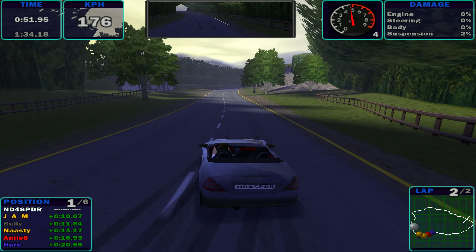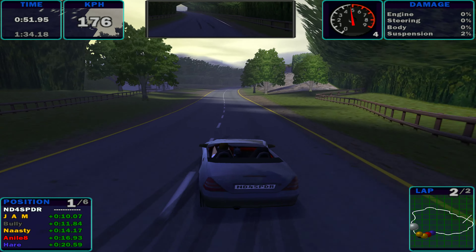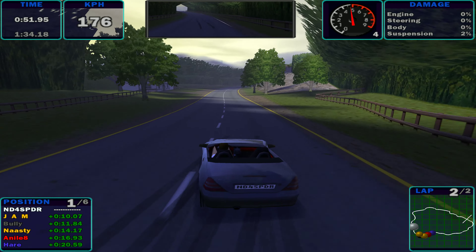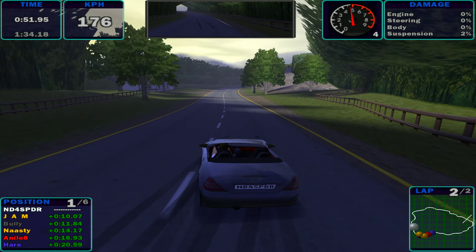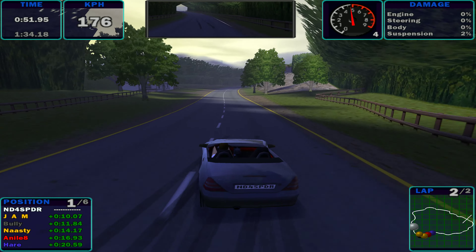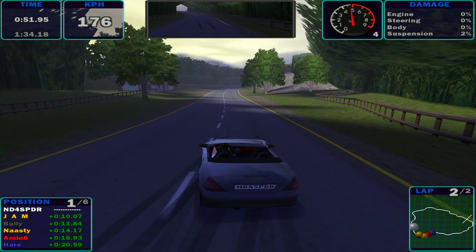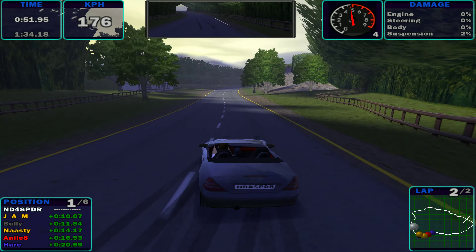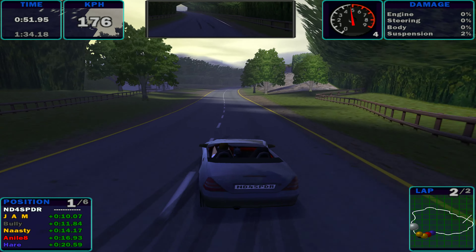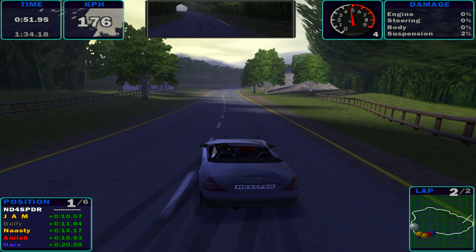Nasty came in second. So Jam managed to catch up and come in third. I've got a 15-point lead now — 45 points. Nasty has 41, Jam 36, Bully 36, and Hare and Annihilate tied at 20. I wonder if buying a Class A car like the Ford XR8 and upgrading it would perform better than the upgraded Mercedes. We'll find out. Alright, final track — Route Andomph. It's the European Tour, so this is in France. Apparently we're going to a small little town.